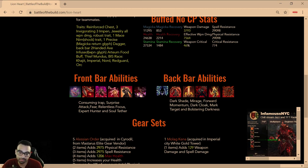My ultimate of choice is Soul Tether. On the back bar we're using Dark Shade, and Mirage for AOE reduction as well as minor buffs — you can see we're pretty high on resistances. We're also using Forward Momentum for the extra 10% stamina recovery and immunity to roots and slows. Back bar also has Dark Cloak and Mark Target, and for team synergy we're using Bolstering Darkness.